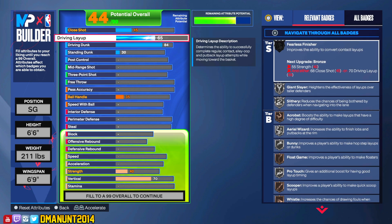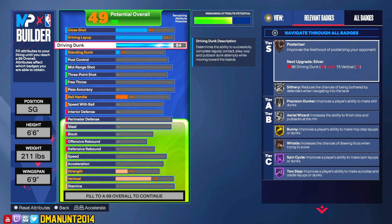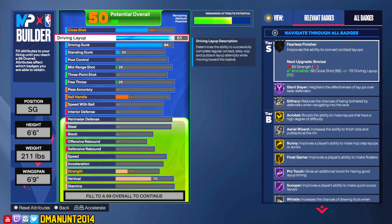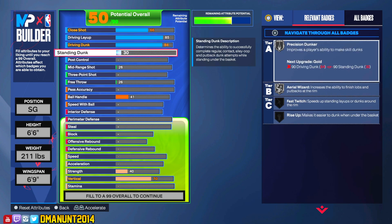When it comes to driving layup, I don't want you to rely solely on dunking when driving to the lane. Once you learn how to do Euro steps and hop steps, the layup is a great option. We're going to put it at about 84 as well to get some gold and silver badges. We might go even higher because we definitely want Giant Slayer Hall of Fame. Get that floater in your bag and you will become really deadly. Giant Slayer is a really good badge, especially since there are seven-footers all over the court this year.